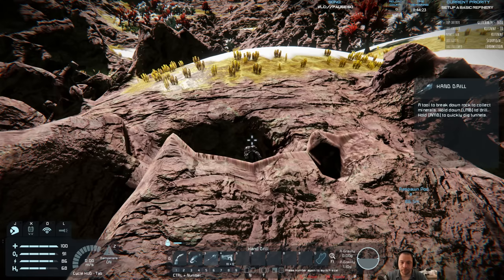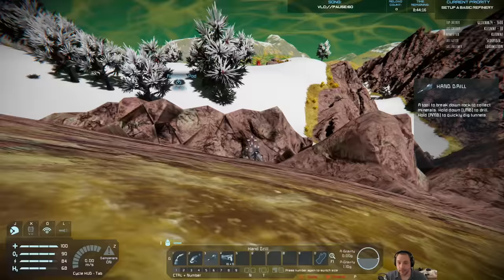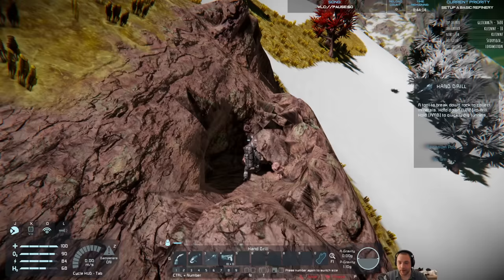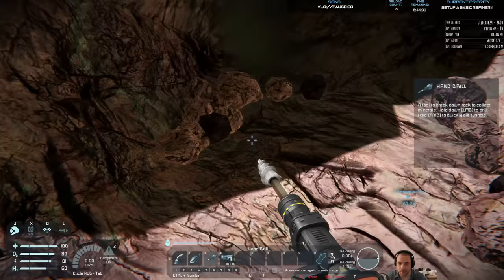I like to mine in a bowl like this, so that the stuff doesn't go rolling down the mountain forever and I have to go running to fetch it. On this mountain, if I mined on the side, these ores would just roll down the mountain forever and it'd be obnoxious. Mining into a cave like this is going to be a lot easier, I think.